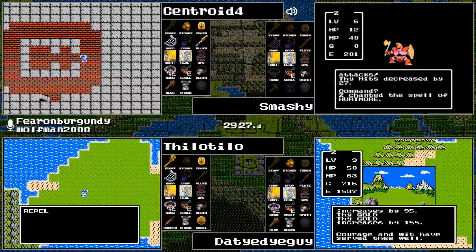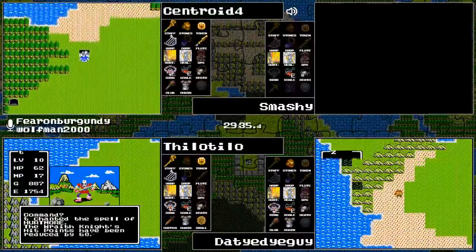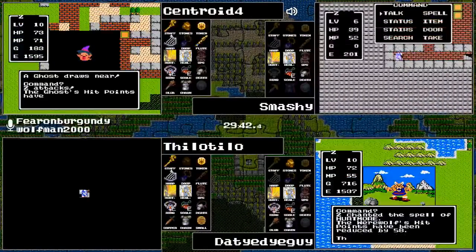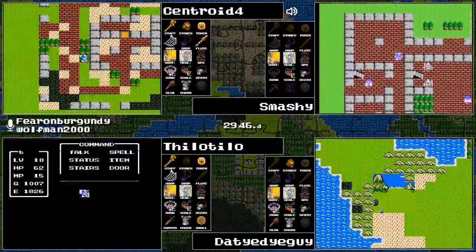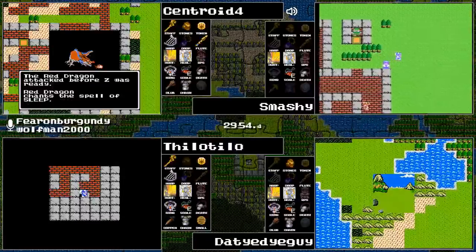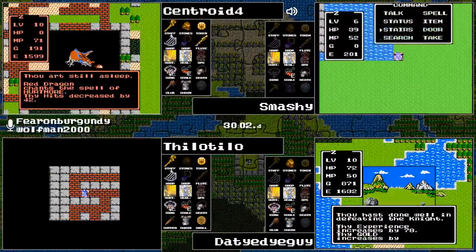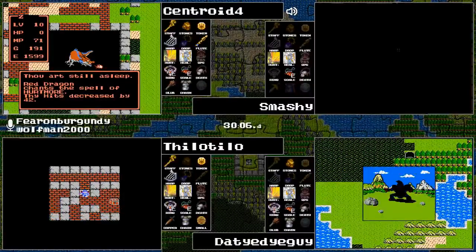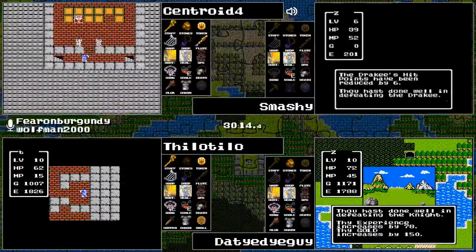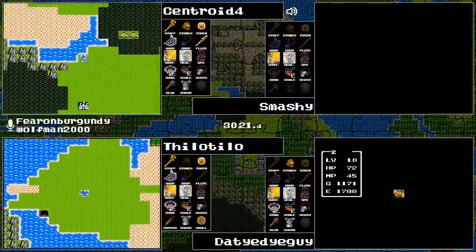Level ten for Tie-Dye Guy, as Smashy gets obliterated by an Armored Knight — known in the community as the AK-47 because it hits just as hard as one. Centroid is now in Hawk's Nest. Tilo Tilo I think is at Erdrick's Grave — the tablet cave — there are no enemies in this particular area, so it's just a quick walk. Then the Red Dragon sleeps and wrecks Centroid. We've got the Cursed Belt.